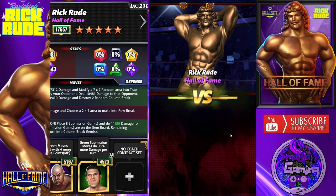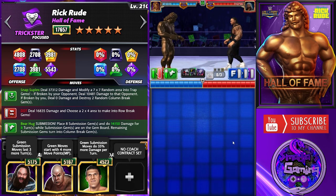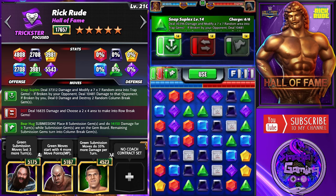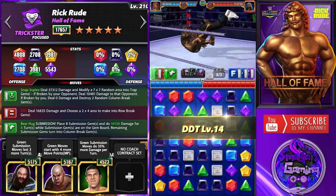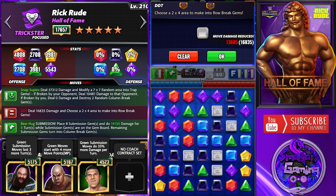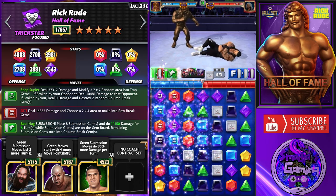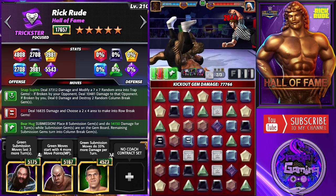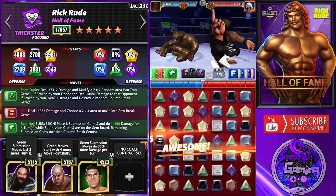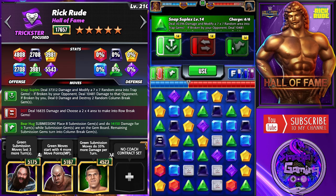So Rick Rude here against Jimmy Uso - the Usos five star bronze. My Snap Suplex is ready but I'm going to wait for the submission, so I'm going to go with the DDT here.